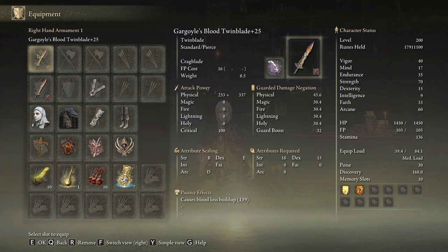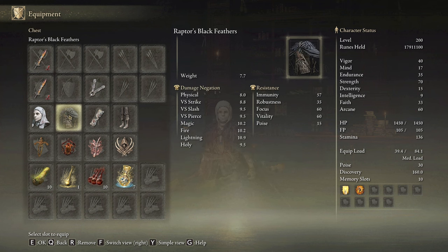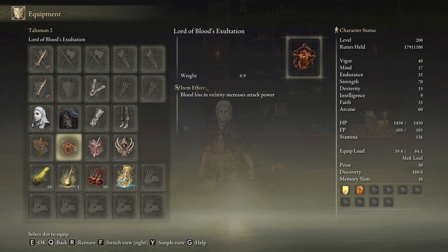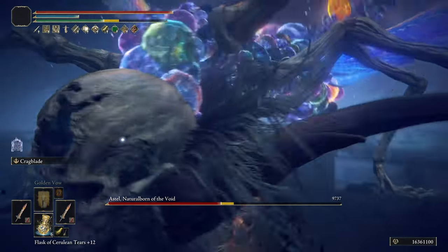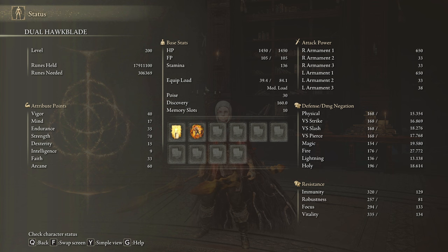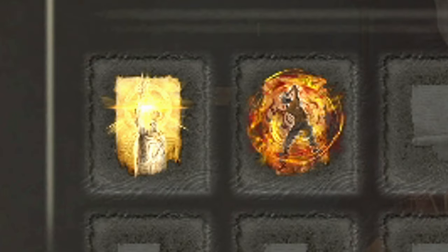We need 2 plus 25 Gargoyle's Twin Blades with the Crab Blade Ash of War in the Blood Affinity, and any seal we have available to cast our main buffs. I will use the White Mask, the Raptor's Black Feathers to boost the power of jump attacks, and the rest of the armor is up to you. The most effective talismans for this build are the Ritual Sword Talisman, the Lord of Blood's Exultation, the Rotten Windsor Insignia, and the Claw Talisman. Against enemies that don't bleed you can remove the White Mask and use Millicent's Prosthesis instead of the Lord of Blood's Talisman. In our Flask of Wondrous Physic we will use the Thorny Cracked Tear and the Greenspill Crystal Tear or the Strength Knot Crystal Tear. As we are dealing only physical damage with this build, Bloodboil Aromatic is ideal, but Howl of Shabriri works perfectly fine. The most optimal stats are 40 on Vigor, 35 on Endurance, Strength to 70, Faith to 33, and Arcane to 60. Golden Vow and Howl of Shabriri are our main buffs.